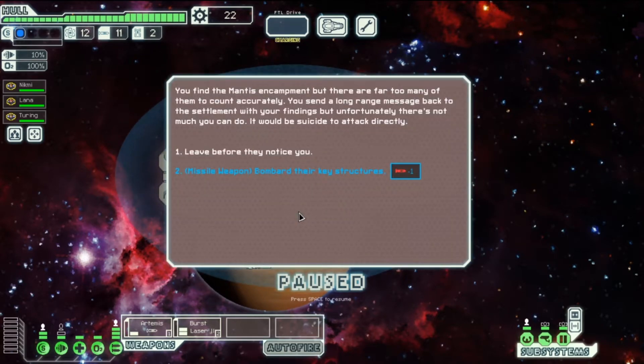We find the mantis encampment but there are far too many to count accurately. We send long-range messages back to the settlement. Unfortunately there's not much we can do — it would be suicide to attack directly. We can leave or bombard. Let's bombard.